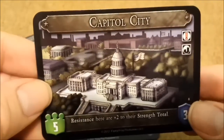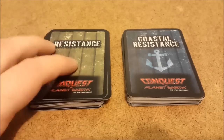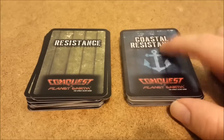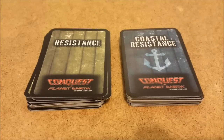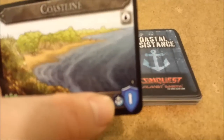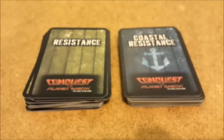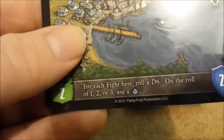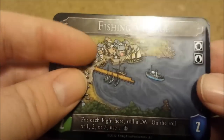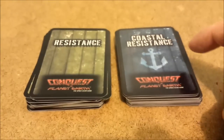The expansion added an alternate capital city. The base game comes with the land resistance deck and the expansion added the coastal resistance. Those function pretty similarly. The expansion also added a coastal land type symbol — if a location has the coastal symbol, you draw from the coastal resistance deck. Some coastal cards have you roll a die to determine if resistance is coming from land or sea, so just follow those as needed.